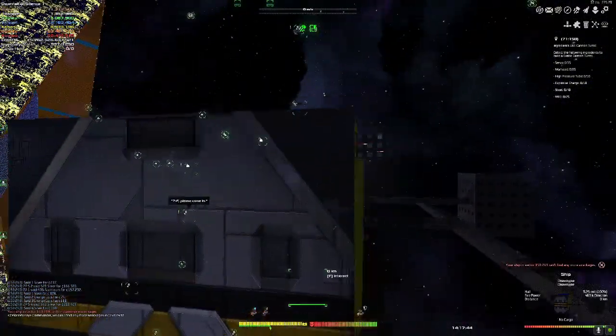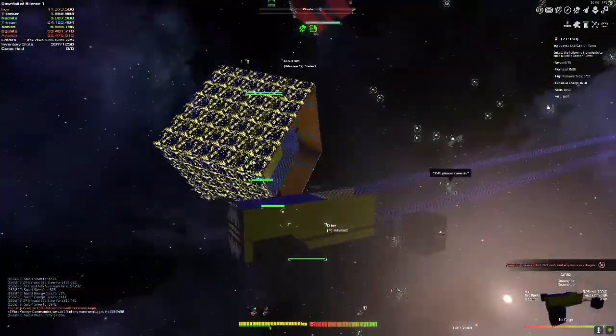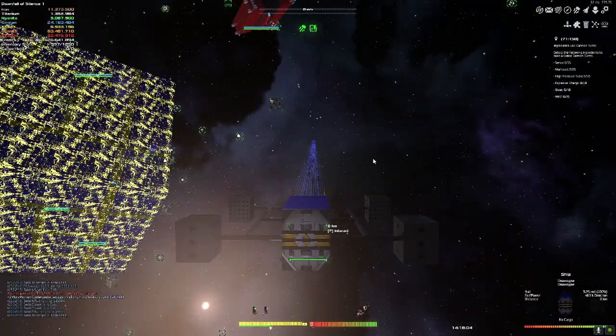I built a couple little edges out to put some point defenses on. I'm going to go find a little bit of an area to fight — I'm not going to go into the center. I'm just going to fight some easy guys around here, like tech 37 guys, because obviously I don't have shields. I just have armor, and we'll see how we do and give it a whirl.